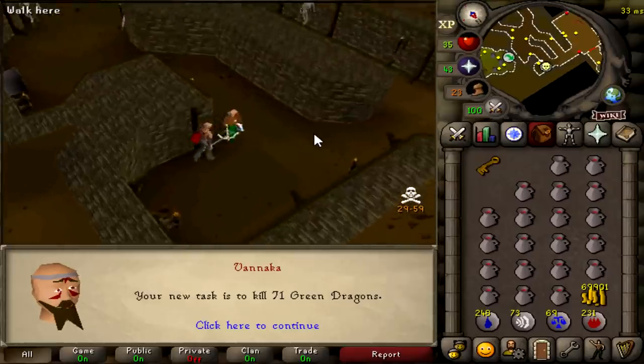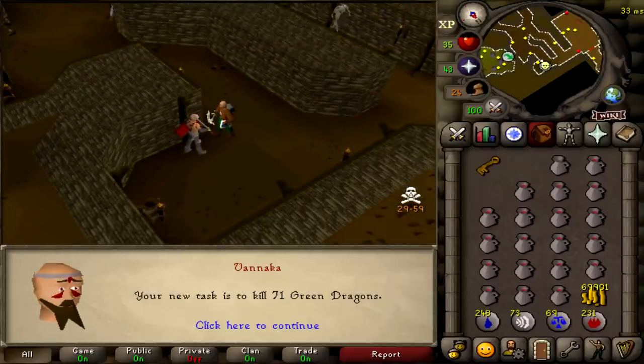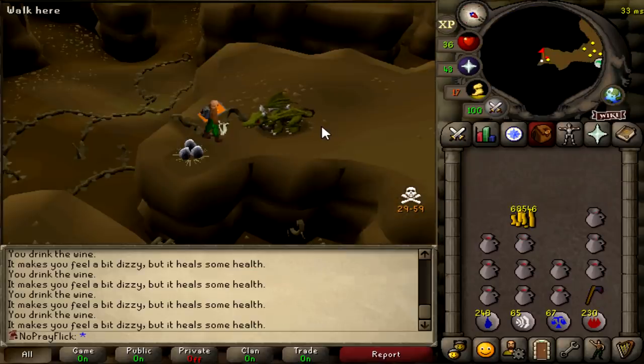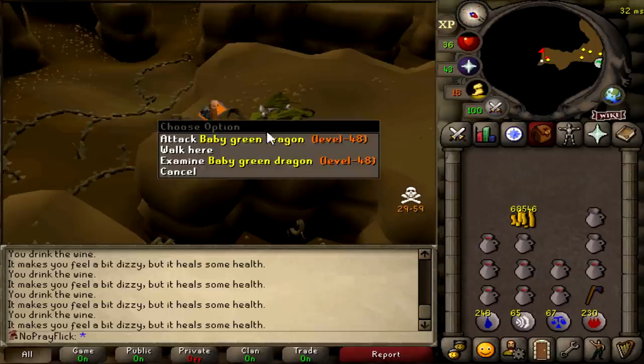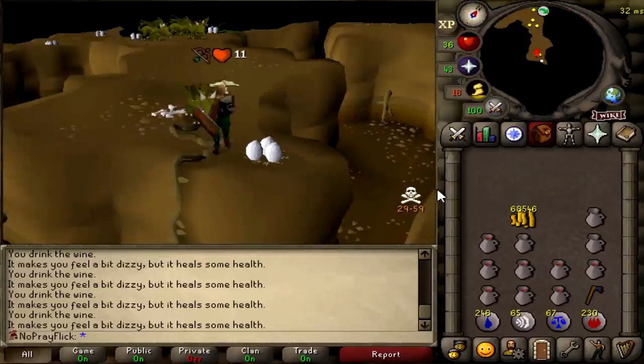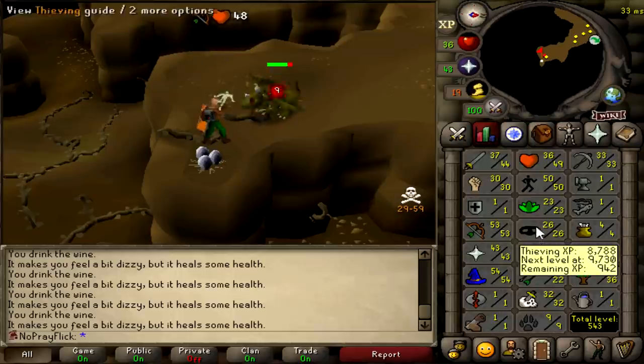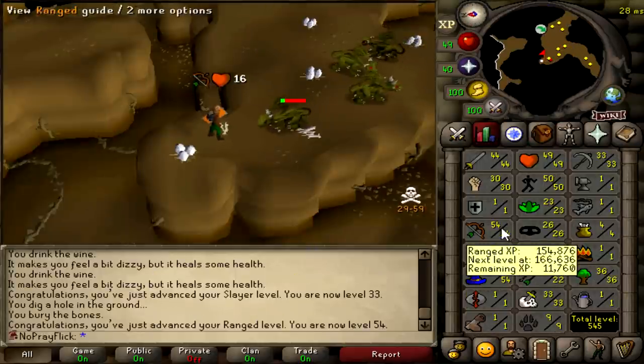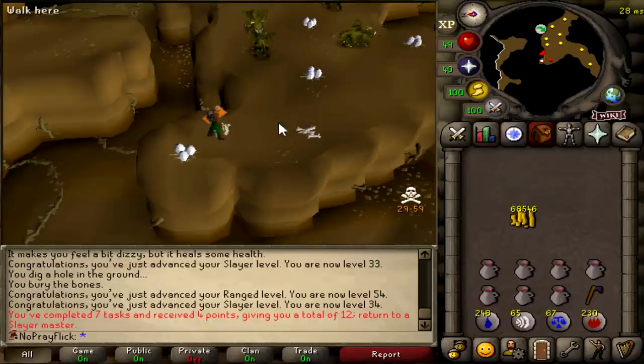Come on, give me a good task. 71 green dragons — which are only in the wilderness as far as I can remember, or maybe they're somewhere else. This is scary. So I got a green dragons task and I thought they were only in the wilderness. Turns out, baby green dragons right here. I've already used half my inventory of food, so hopefully I don't get hit and we can get some more slayer levels. And that is 33 slayer. We're still at the green dragons. 54 range — not bad. And that's the task completed.